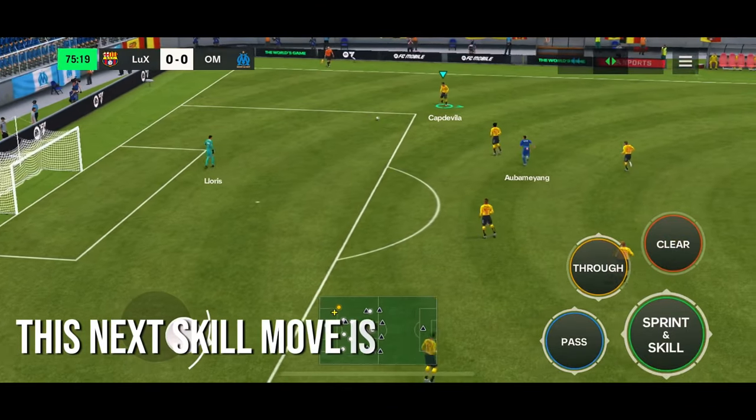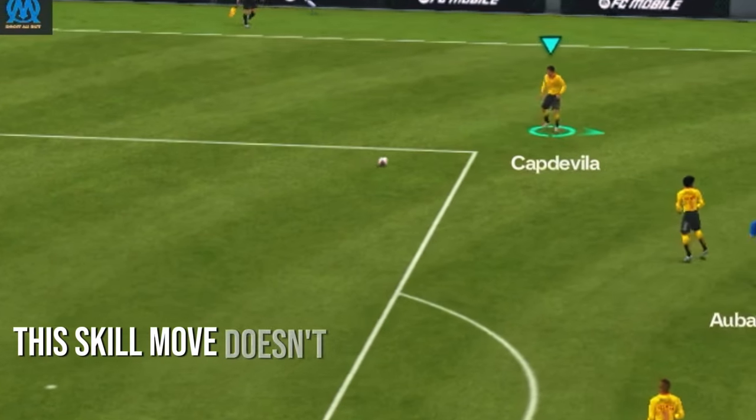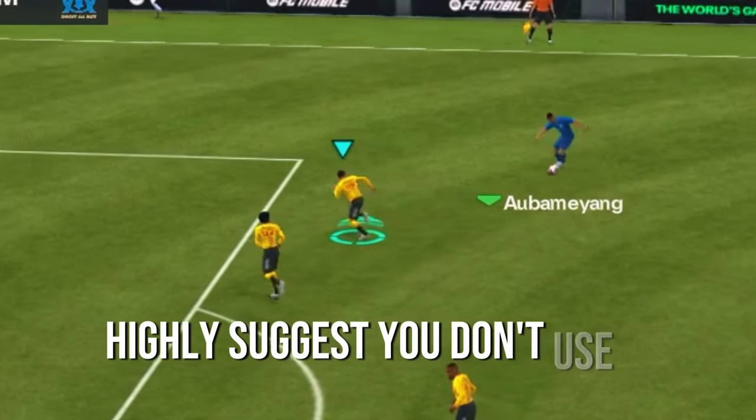This next skill move is the step over and exit. This is new in FC Mobile also. This skill move doesn't give much control on the ball, and it's super predictable. Highly suggest you don't use it.